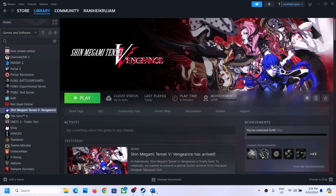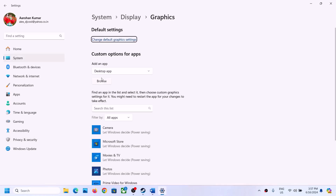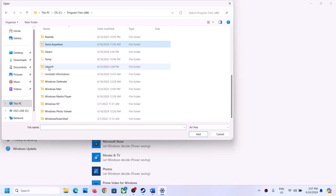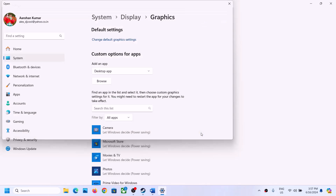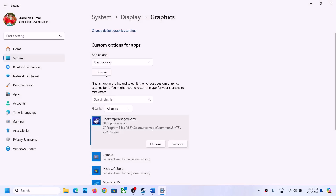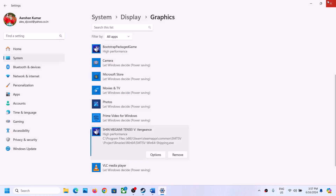The next step is to run the game on the dedicated graphics card. Type Graphics Settings in the Windows search box and open it. Click Browse and navigate to the game installation folder, select the game exe file, click Add, then click Options and select High Performance, and click Save. Repeat this for the exe file in the project folder under Binaries, Win64 — add it, click Options, select High Performance, and click Save. Then launch the game and check.